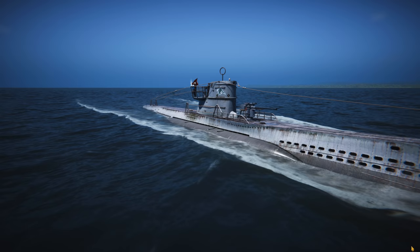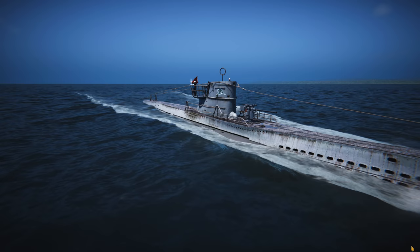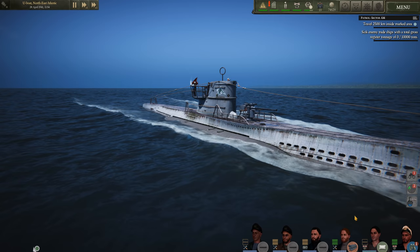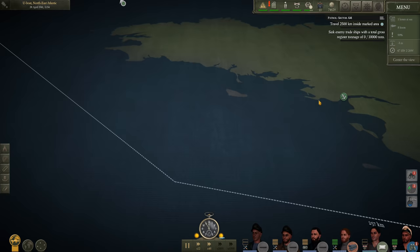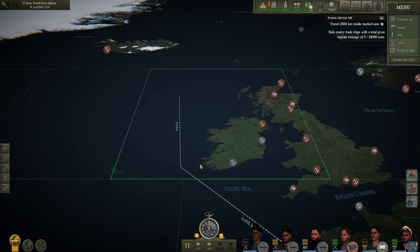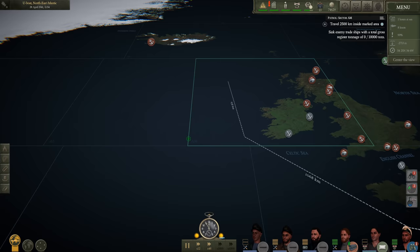Hello everybody, Wolfpack345 here and welcome back to some more U-Boat. U-Boat has recently launched a new patch which adds quite a few quality of life improvements which I'm quite keen to share with you all. Here we are setting sail in the U-96 — this is my third war patrol. We have just departed from La Rochelle, moving at around two-thirds speed. Our mission is to head towards grid AM, a pretty dangerous mission due to the sheer amount of air cover in the area. I want to patrol the northern half of this grid to try to intercept convoys going to and from the UK towards Canada.